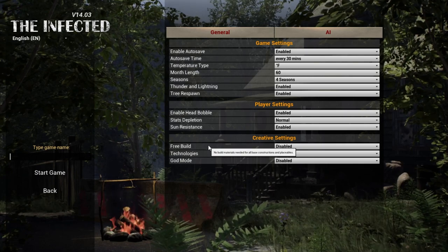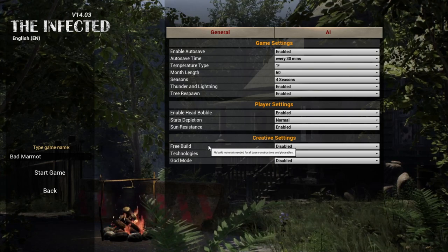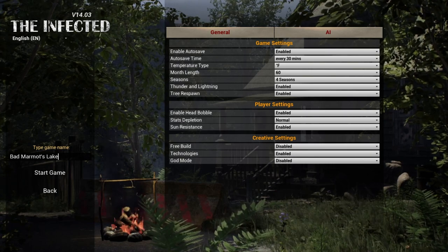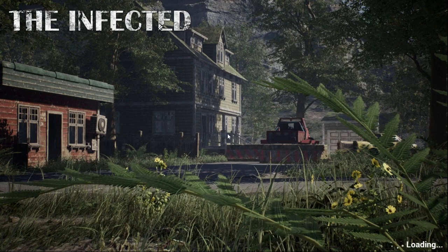Let's give ourselves a name — Bad Marmot. And let's go with Bad Marmot's Lake, because we're going to post up next to a lake. Fresh water is definitely what we're going to need to survive.